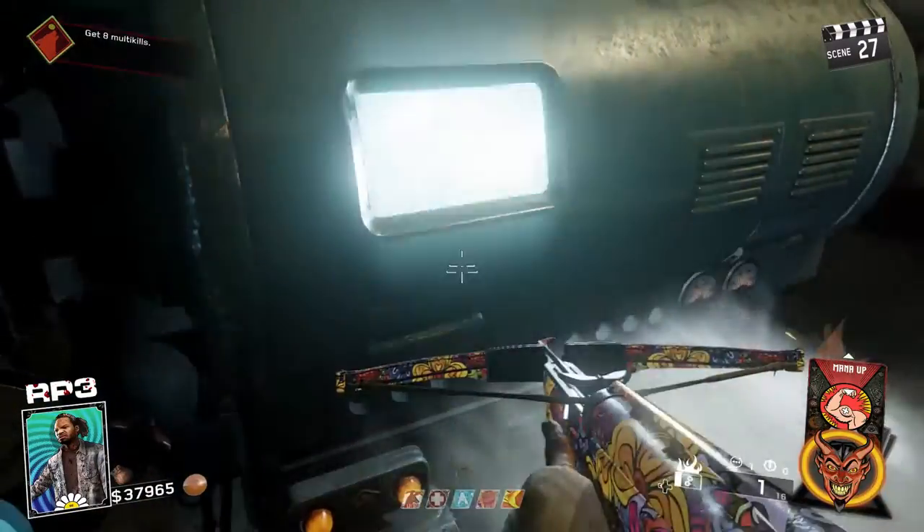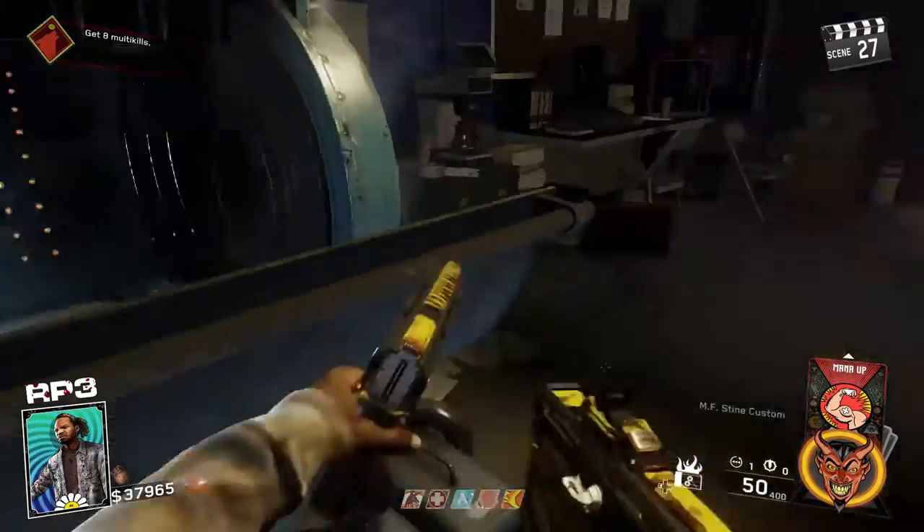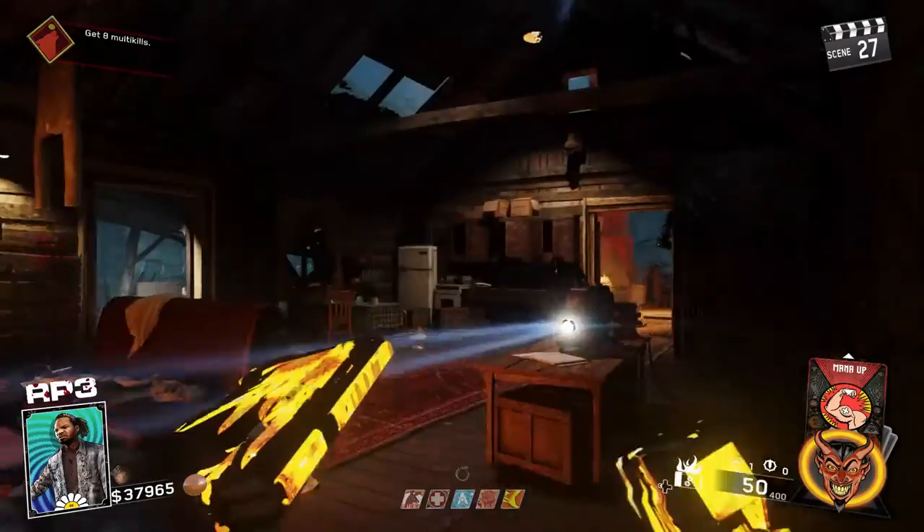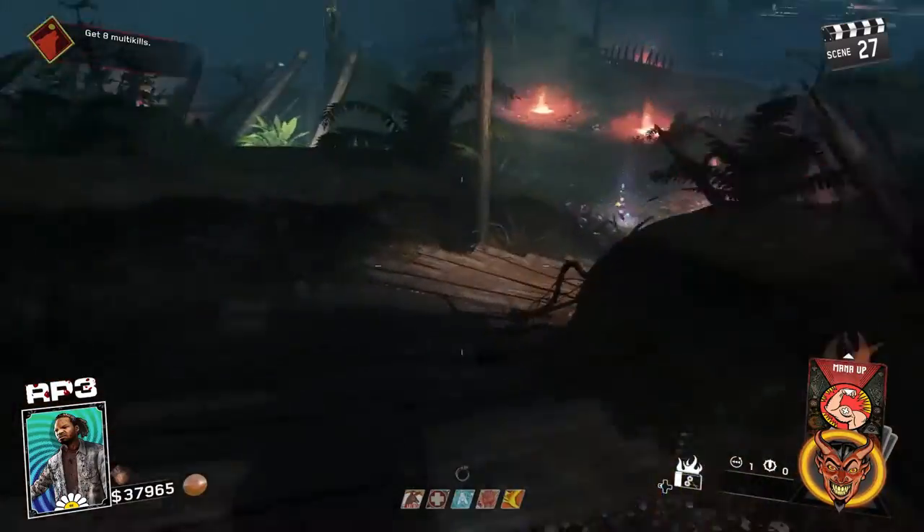Once you double pack the RVN, it becomes the MF Stein. I can't help but wonder if this is a nod to R.L. Stein, the author of the Goosebumps books. If so, that's dope — I grew up on those books.